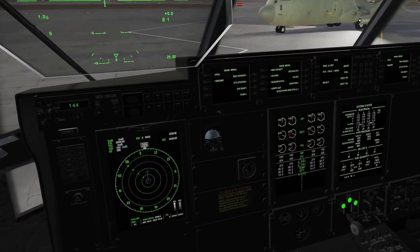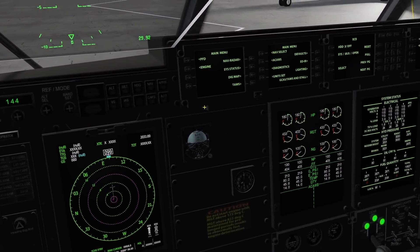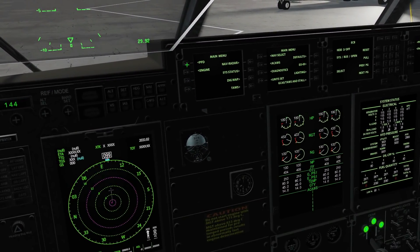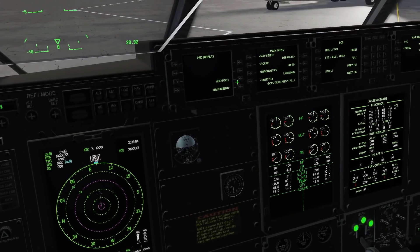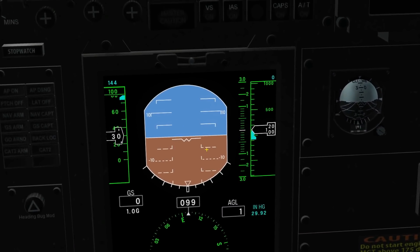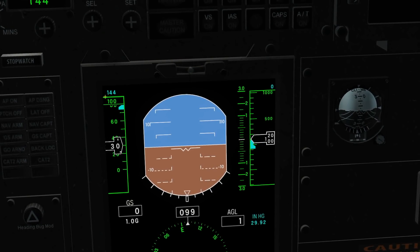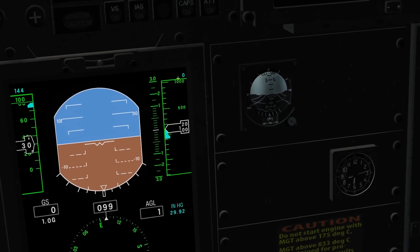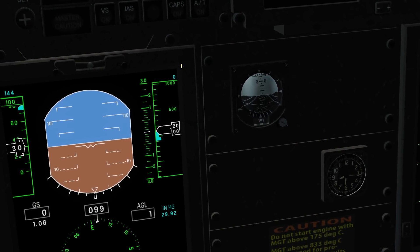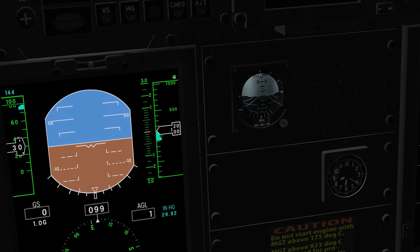The PFD has also changed slightly. Let's go and set the PFD up on this HDD. So: main menu, PFD, HDD position, station one. On the PFD we now have our set autopilot speed shown in blue, and our set autopilot — or desired — altitude shown in the blue number there, currently not set.